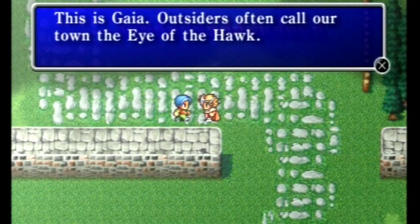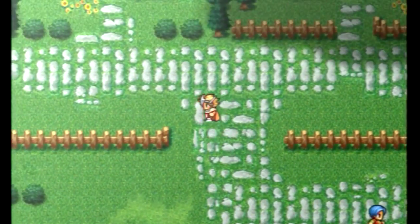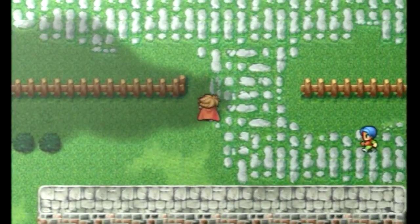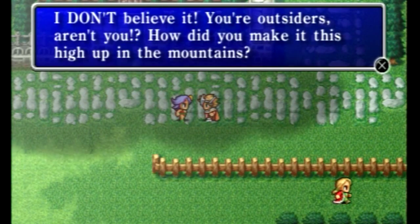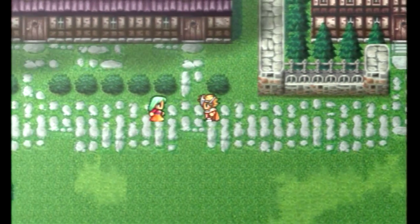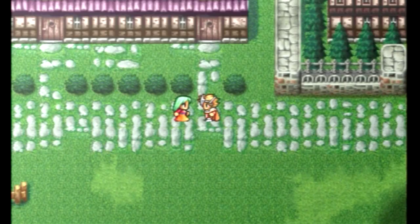We'll talk to a lot of the citizens - they're actually pretty surprised to see us because their city is in the middle of a massive mountain range, so they don't get many visitors. They talk about the fact that this continent is kind of shaped like a hawk's head or a wing - hawk-like in some way. This dancer does not believe we've been able to get here. Yes, we can fly - anything's possible! So we have to find a fairy because she's actually disappeared from this area.